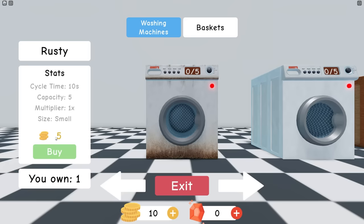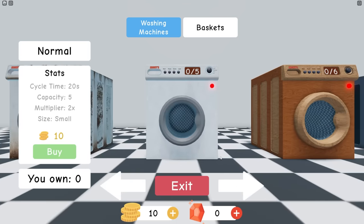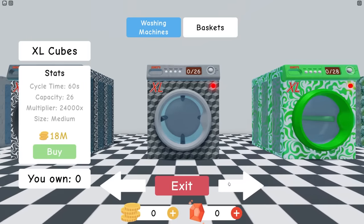Look at Archie's place. We could buy more washing machines right here. We could buy another one of these ones — the Krusty Dusty ones — or we could buy a normal one for 10 coins! There are way more washing machines we can get later on! Look how much these things are — 18 billion for a washing machine? Okay, that thing better be good.